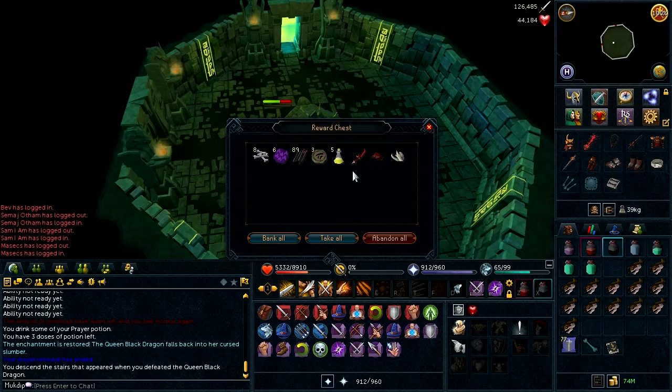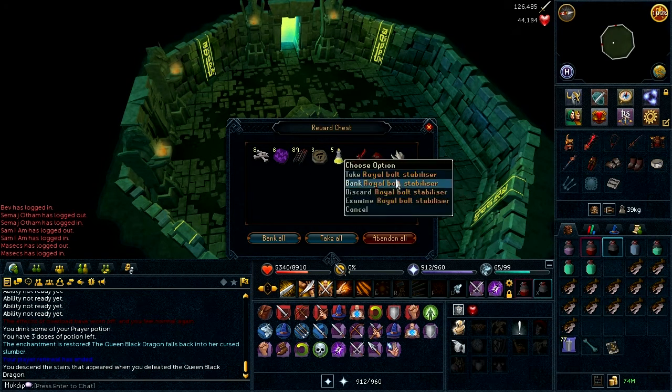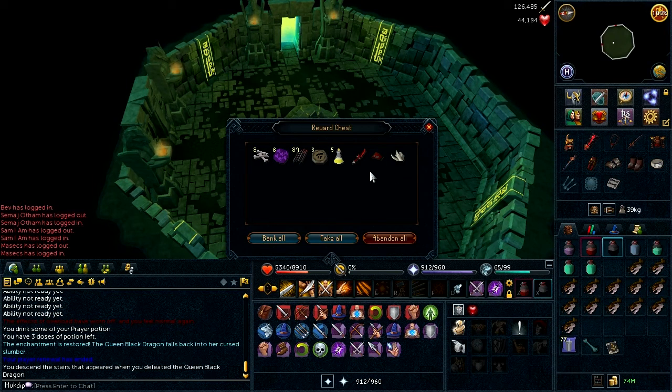Whoa, that is a very strange drop to get. Dragon dagger, shield left half, and then the bolt stabilizer. I've seriously never seen that drop. That's awesome.